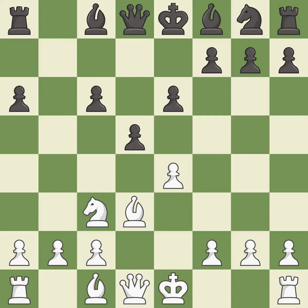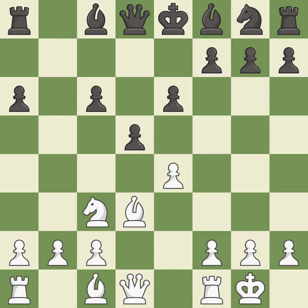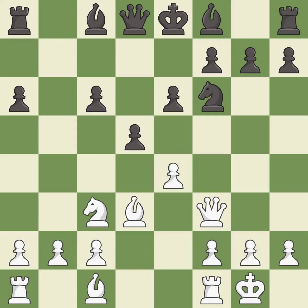D5 takes space in the center and attacks the pawn on e4. Castling gets the king to a safer square, out of the center of the board, while also developing a rook. Castling kingside tends to be safer because the king is further from the center. This activates a knight, then a queen, then a bishop — each developed off their starting squares. This is the last book move.